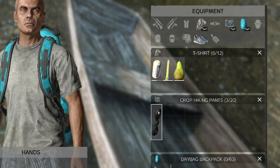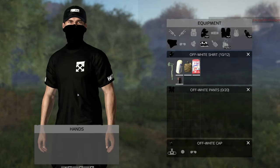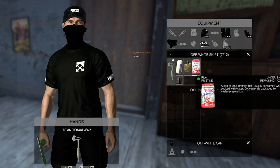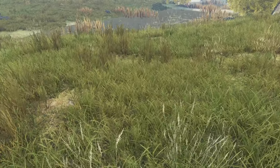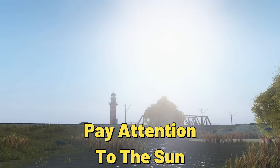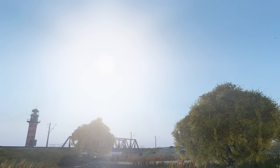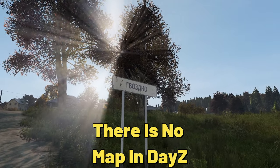On official servers, players will start with some basic supplies such as bandages and a glow stick. However, on community servers, the starting supplies can vary depending on the preferences of the admin — sometimes players might start with food or a melee weapon, but it's never a guarantee. One helpful tip for navigating DayZ is to pay attention to the rising and setting of the sun. The sun rises in the east and sets in the west, which can help players determine what direction they are heading, especially during dawn or dusk.